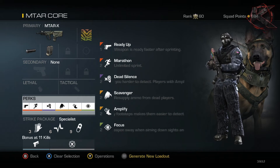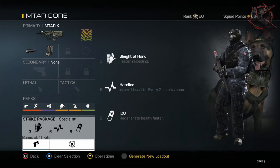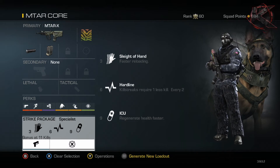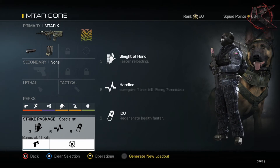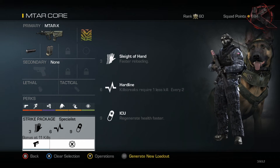For the strike package, I like to run Specialists. This ties into what I mentioned earlier about Extended Mags - my first unlock in Specialists is Sleight of Hand. Extended Mags really helps because I don't need to reload, so I'm able to get three kills without reloading. The reload time doesn't affect me until I'm three kills in, so I can unlock Sleight of Hand that way, then reload once and get Hardline and ICU.